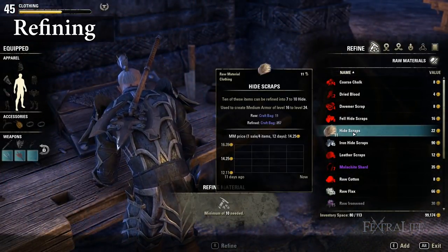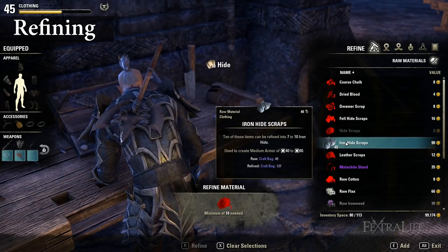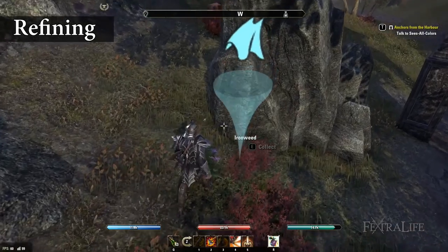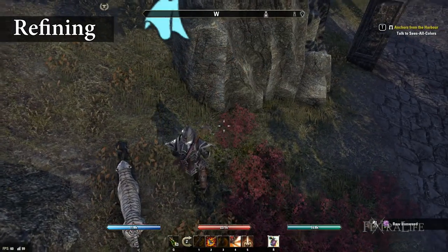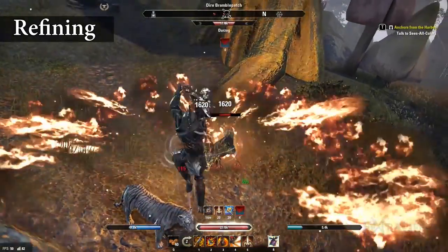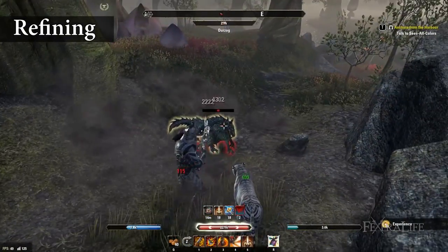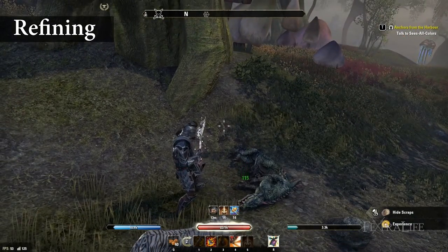Refining creates clothier processed materials which are used in the creation process from raw materials such as scraps, jute, flax, etc. Light armor materials such as jute and flax are collected throughout the world in the form of plants. Scraps are medium armor materials and they are acquired by killing and looting animals or beasts. Medium armor materials are generally easier to gather because there are places on the map that contain lots of animals and beasts that drop them.